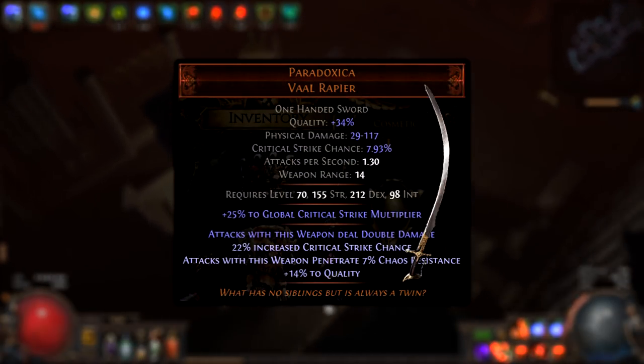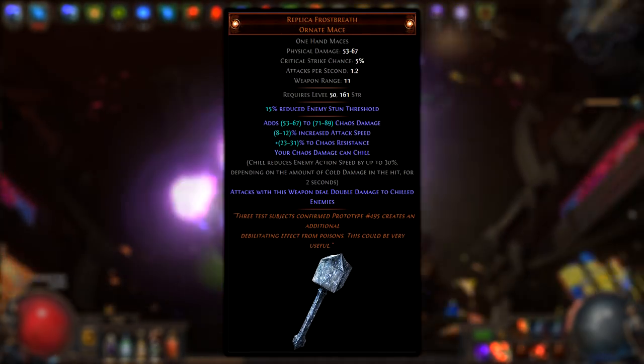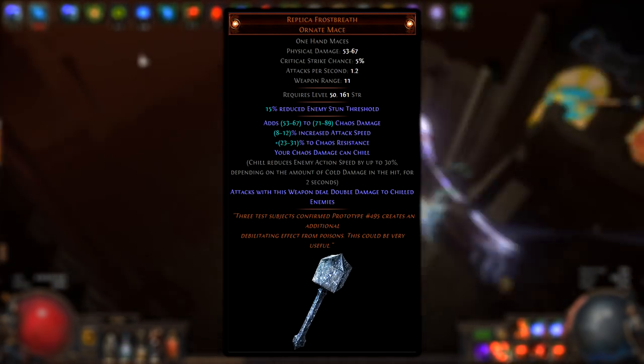As a weapon I use Paradoxica with Crit and Chaos Penetration. A cheap option can also be Replica Frost Breath, because of double damage and Chill.